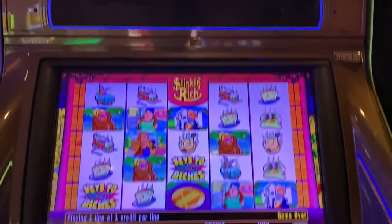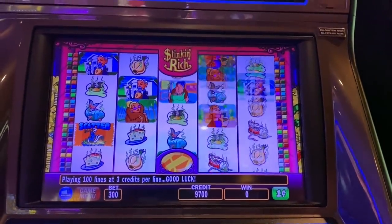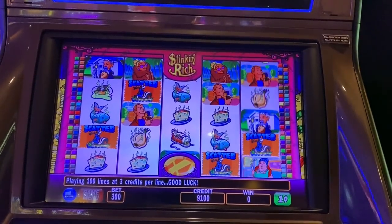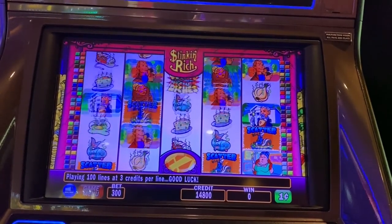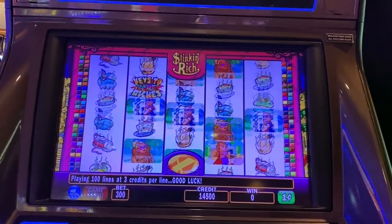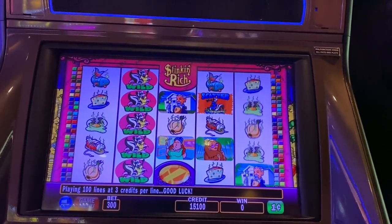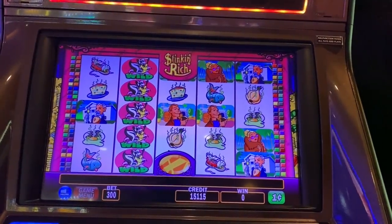I haven't played Stinkin' Rich in forever. Max bet on this game is $3, so that's what I'm doing. A long time ago I did have a hand pay - oh, that's a good one! $60 on the scatters, I got three of them, or four of them. I had a hand pay - I was playing nickels, $5 a spin, and I got the bonus with three stacks of wilds in the middle. I forgot what it paid but it was a good one.